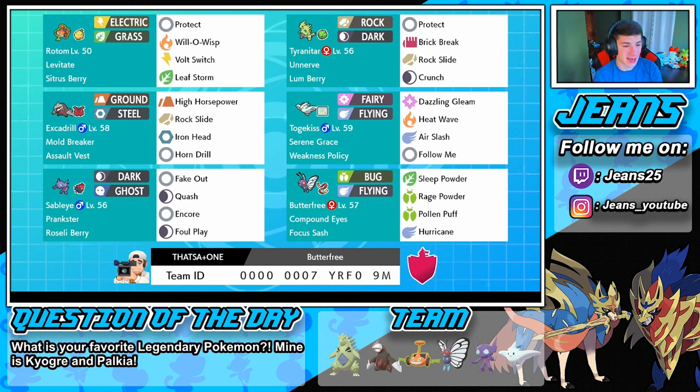Horn Drill is actually a one-hit KO move so we can get lucky and pull off some one-hit KOs. Then we got a newcomer to the team — Sableye! Rocking that Roseli Berry with Fake Out, Quash, Encore, and Foul Play. Then we got Tyranitar rocking that Lum Berry, with Unnerve as his ability so Pokemon on the other team cannot eat berries.